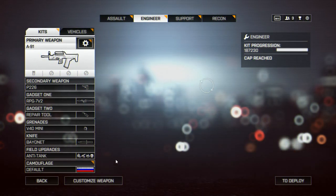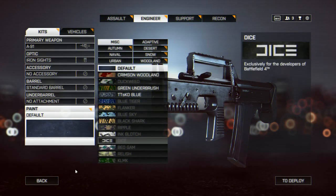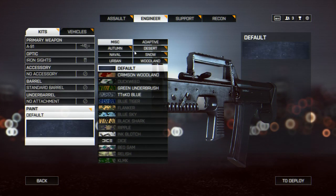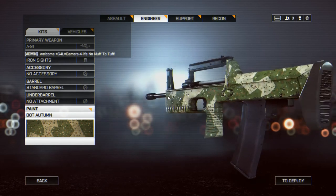Hey everybody, this is Dead Winter Dead with another Battlefield 4 video for you. Today we're going to be taking a look at the A91. This is going to be another butt-naked review — a series in which I take a weapon and run it completely stripped down, absolutely no accessories except for maybe some cool guy paint.